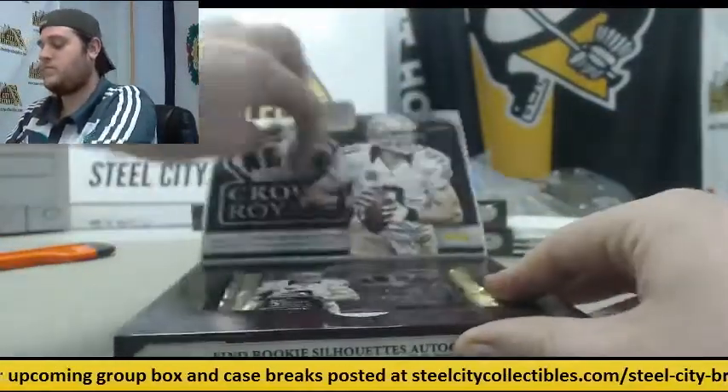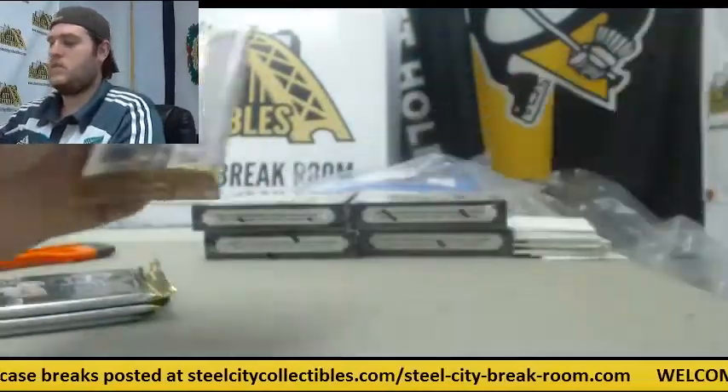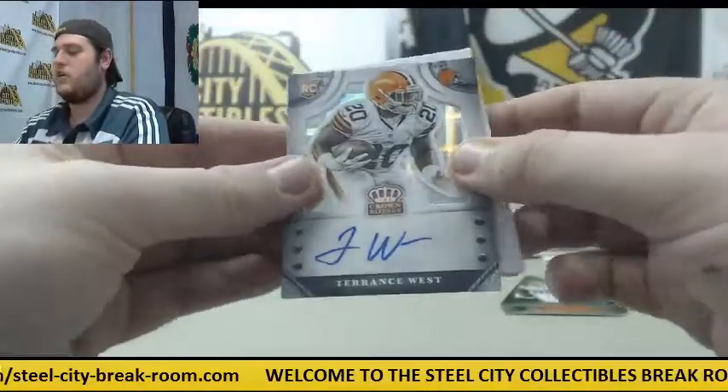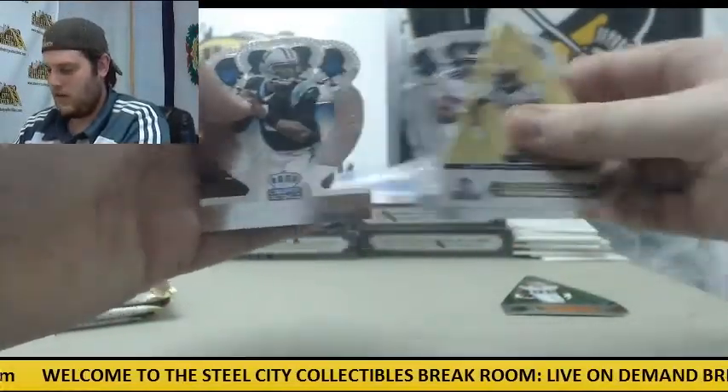Five more boxes to go. Terrence West out of 75 — rookie card Terrence West. Decoy. Cooks. Reynolds and Newton.